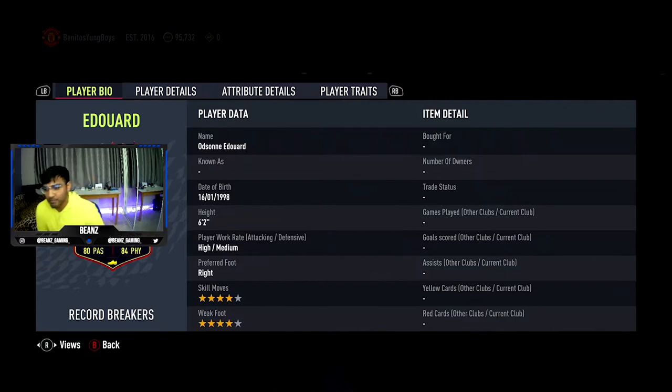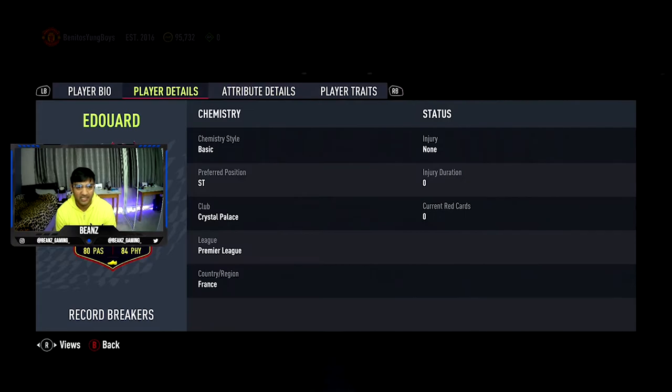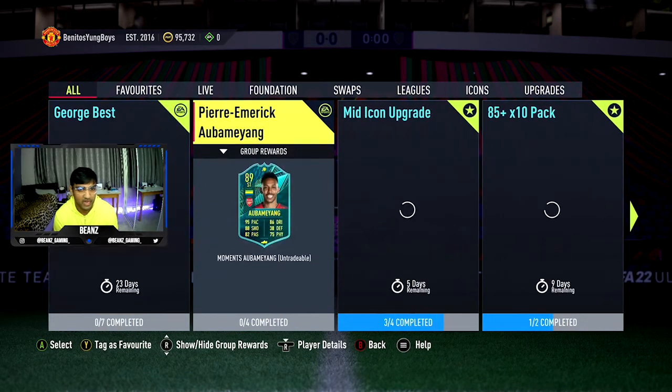It might be a little on the expensive side, but six foot two, high/medium work rates, right footed, four star four star - I'm definitely going to be reviewing this guy and completing it and putting it on my TikTok. He's got the finesse shot trait which is great, flare as well. Six foot two so I'm just thinking he could feel a little bit slow. 91 agility and 95 balance is really good, a little low on the reactions, 92 strength - that's insane. 89 finishing - this is looking like a solid card and I'm going to complete him for sure.